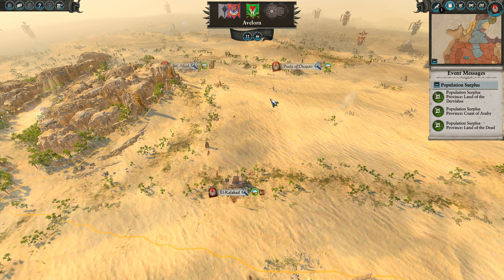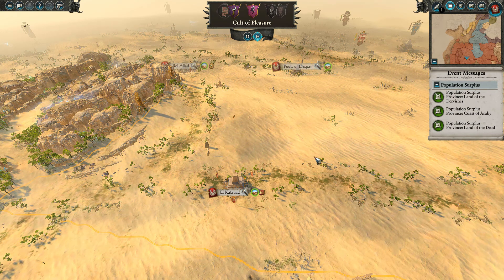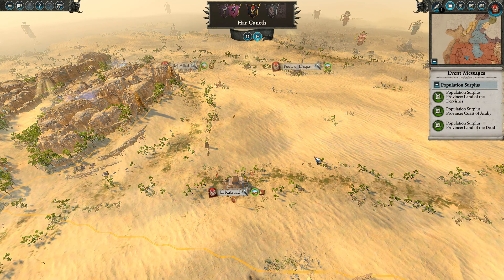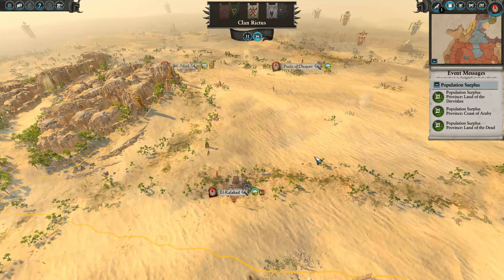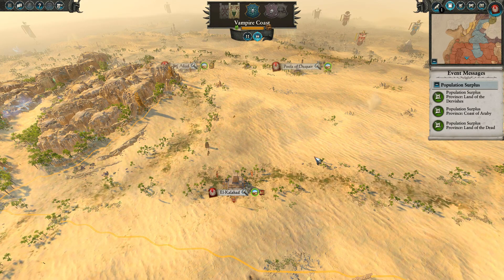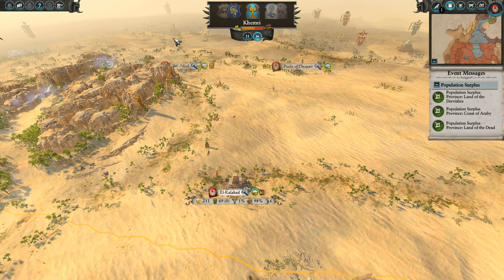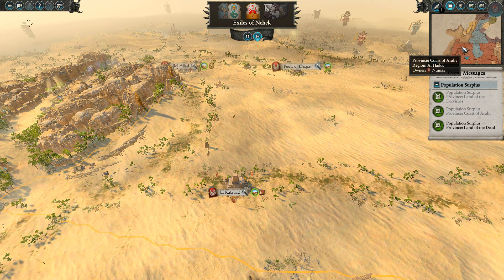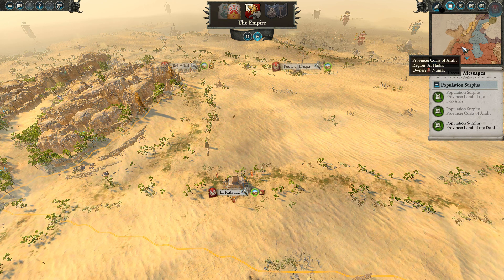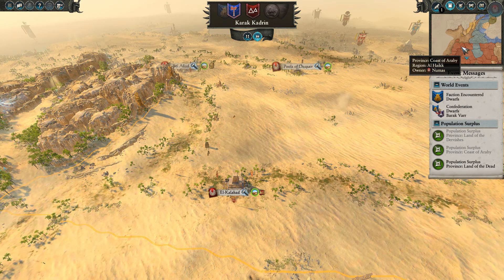The war against the Dwarves is not going to be a hard one — they've only got the one settlement. They may have one or two armies there, but with my two full stack armies I'm sure it's not going to be a problem. The only thing I'd like to do before we attack is — I believe it was there that we started construction on the Tomb Scorpion building, and now we can get a Tomb Scorpion, which would be a very, very nice bit to have.